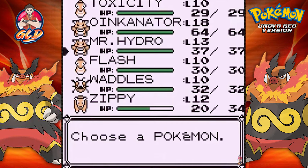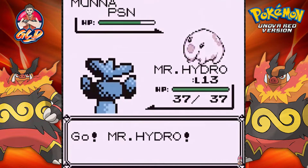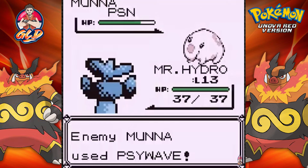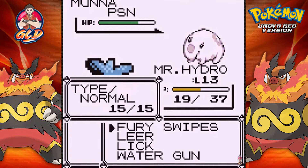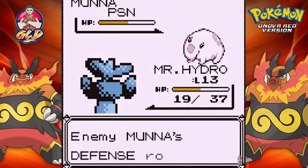Here we have a lass wanting to battle us, and she comes out with Munna. We kind of screwed ourselves a little bit because Munna is a Psychic-type Pokemon. It has Defense Curl, and yes, it does have a Psychic-type move. So we are going to poison this Pokemon right here, and I think we've already done our job by poisoning it. Let's switch out to something more viable for this battle.